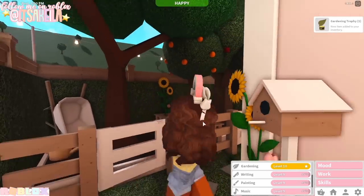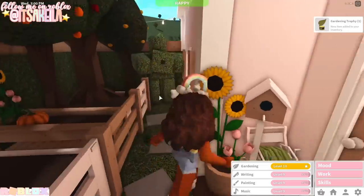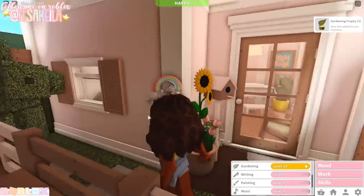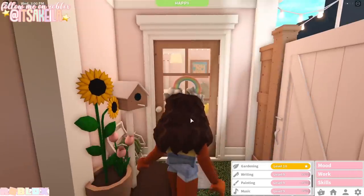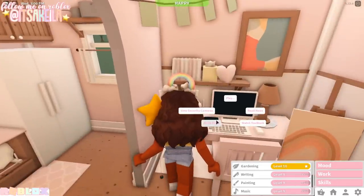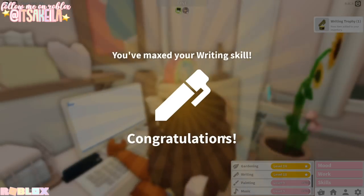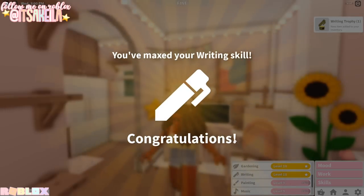It's kind of fun, not going to lie. I'm going to keep this here just as a memory. Now we have to do our writing skill, so let's head back inside and write a book. We're at 96%, 97%, 99% — we're almost there. We did it, we're doing so well!